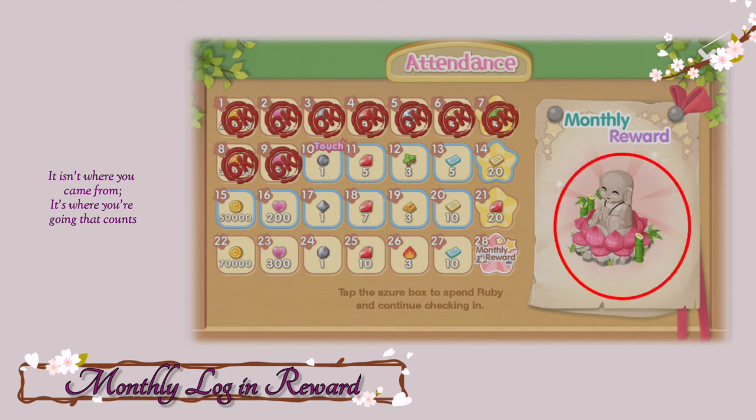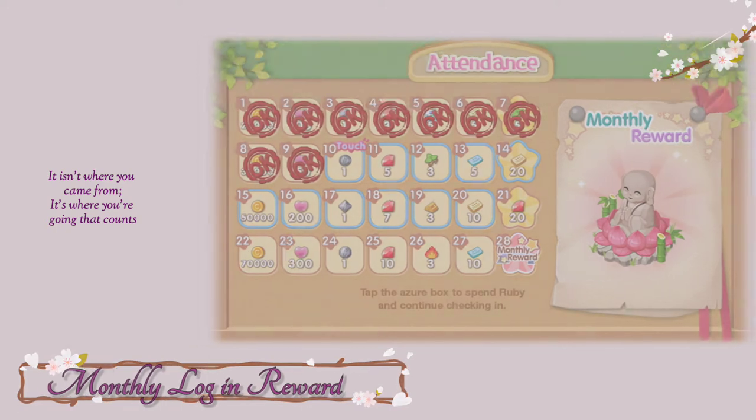Now take note, it's monthly not daily. You will get your free income decor on the 28th day of your login to the game. And even though it's free, it's not that bad because most of the time it gives 500 to 1 million gold coins. And this will really help you especially if you're new to the game or you're a free to play player.